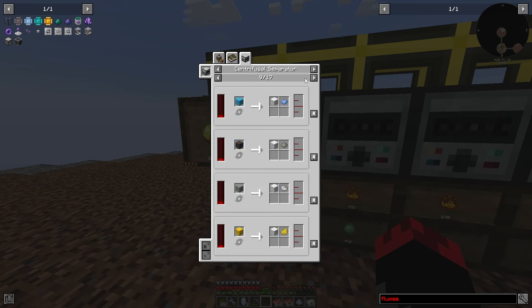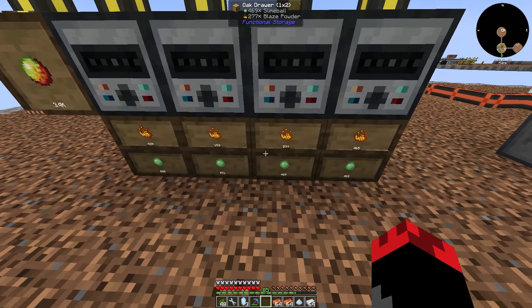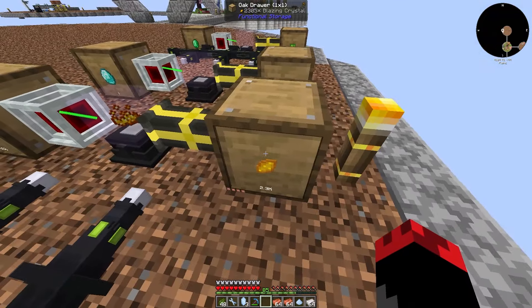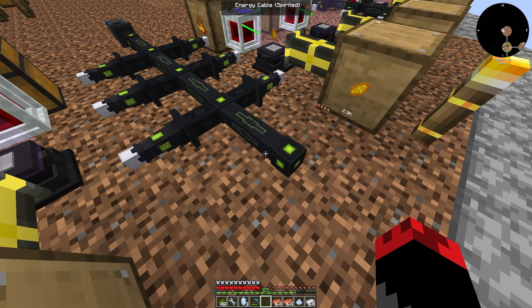That's how I got all this slime right here. We can let it run for a little bit, then I can bring this blaze powder over here to make more blazing crystals. We did upgrade to the fourth tier of the stuff.